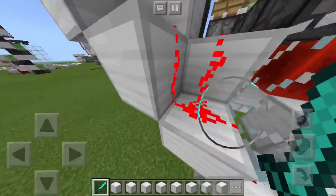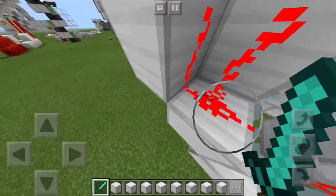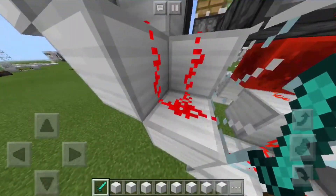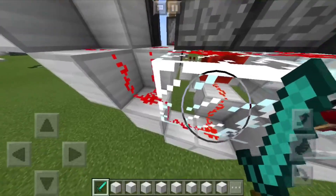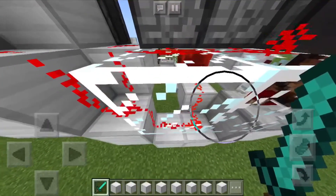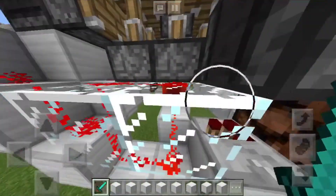Over here, replace the redstone torch with a piece of redstone dust. Break the block above, and swap out this solid block for a piece of glass as well. Repeat that on the other side.